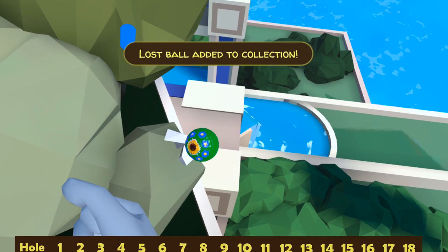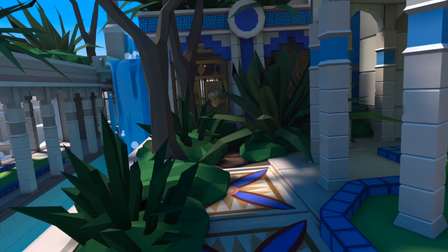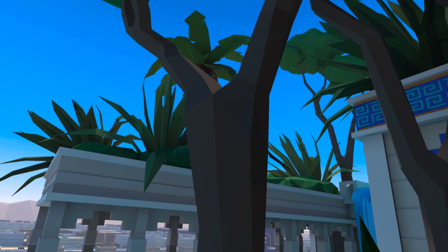Balls are hidden particularly well on this course — they're definitely helping you get your money's worth from the DLC. For hole three, one of the trickiest ones to find, we want to head to the left from the tee. We can see two trees there and in the very first tree — just about visible — is the ball. You can reach it without flying; all the balls are positioned so you can reach them without the need to fly.